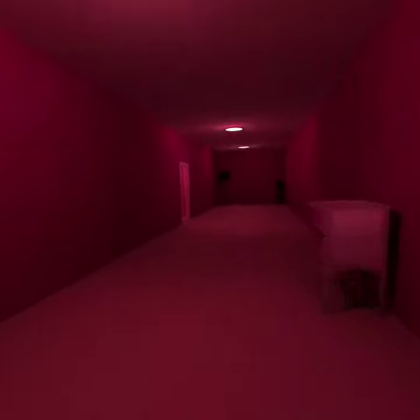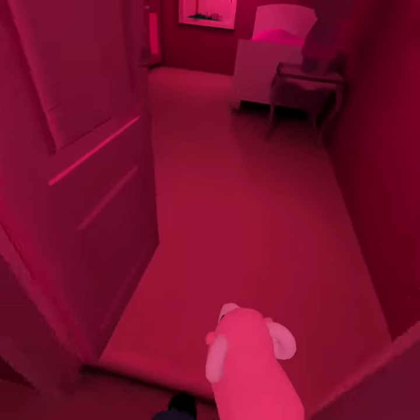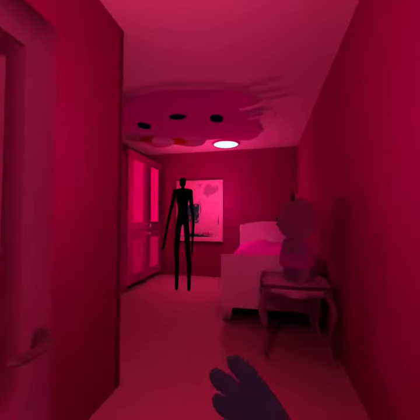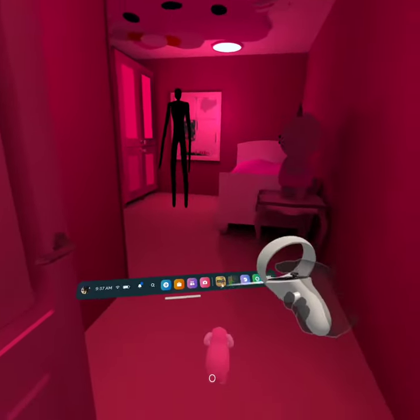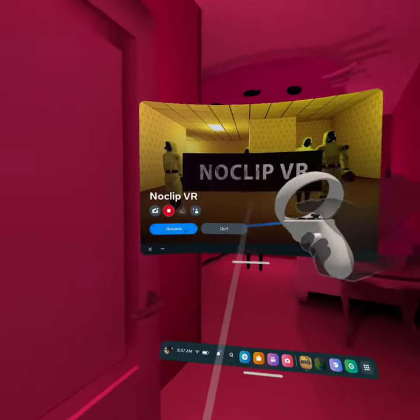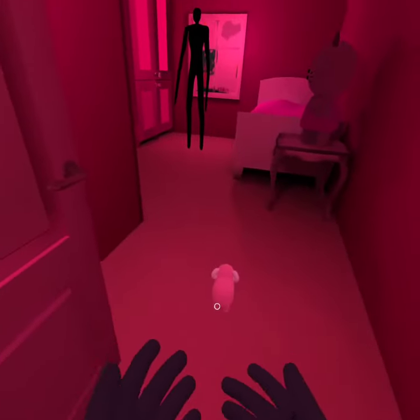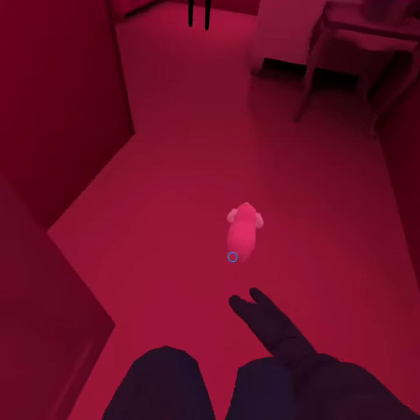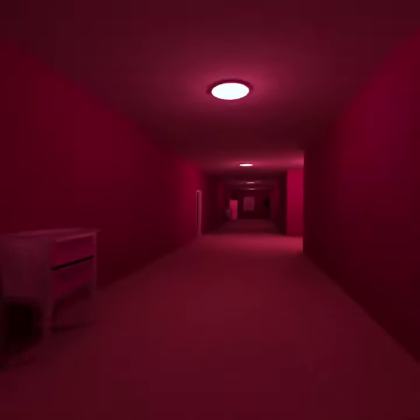So in this level all you have to do is just give Katie four toys. Let me do this one there. Let me give this toy to Katie now. Alright, that's number one.